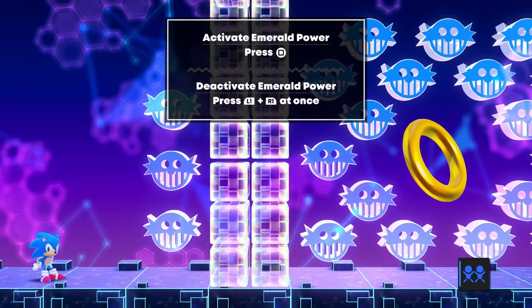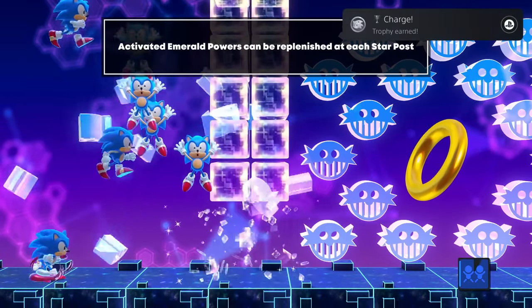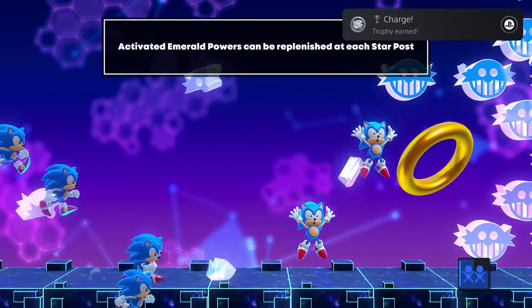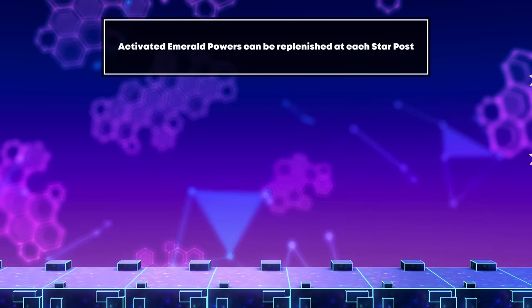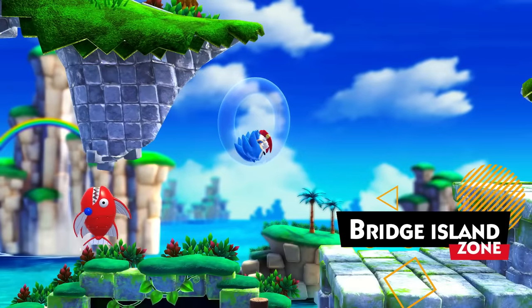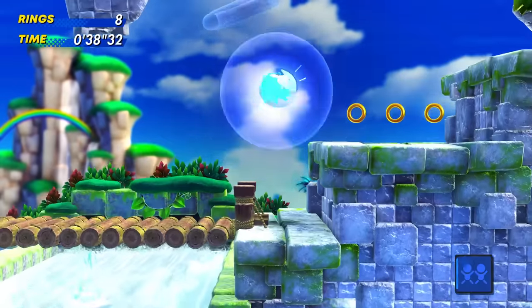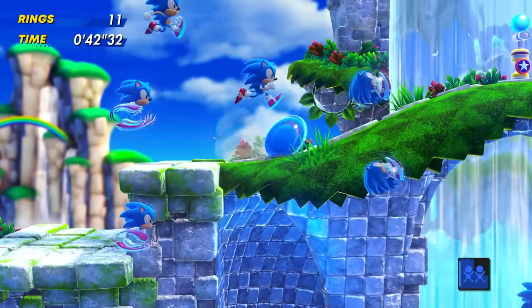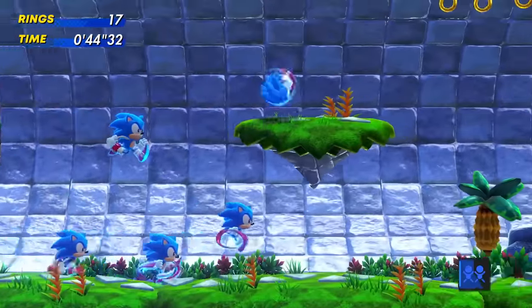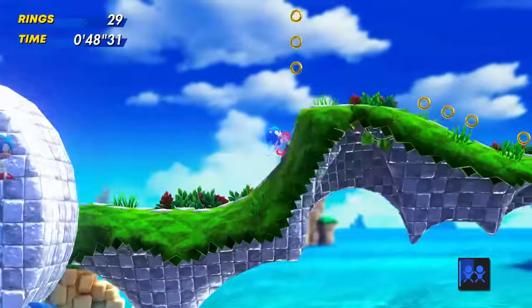Activated Emerald Powers can be replenished at each Star Post. That's so cool — we get ourselves a new ability. I guess it could be used to fight bosses or something. So I'm sort of stuck now. What happens if I just use it here? A whole bunch of Sonics go around everywhere — that is so neat, I love it! So these new abilities will definitely be useful, for sure.